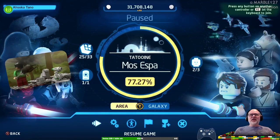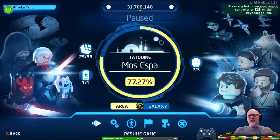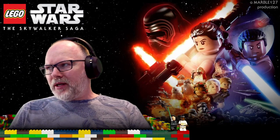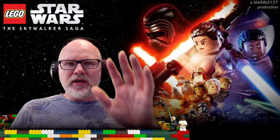Let's go take stock here. We've got 25 of the 33 kyber bricks and two of the three characters. So we will probably get another character in the next session. For now I'd like to thank you for watching — thank you President Obama and Cosmic Froggy for joining me, and see you in the next one later.